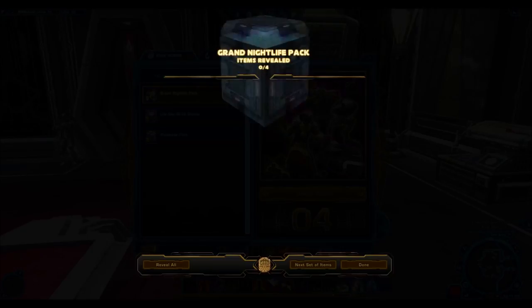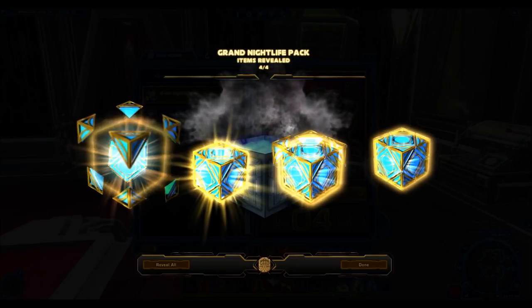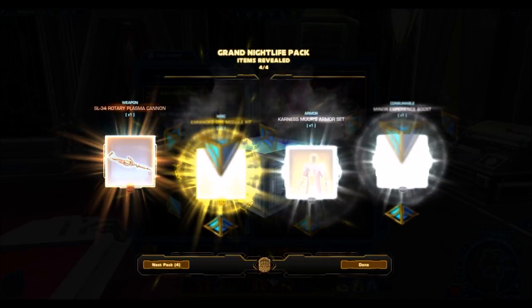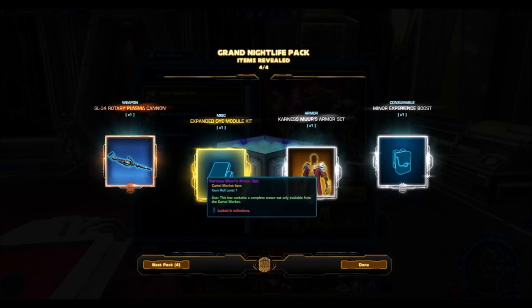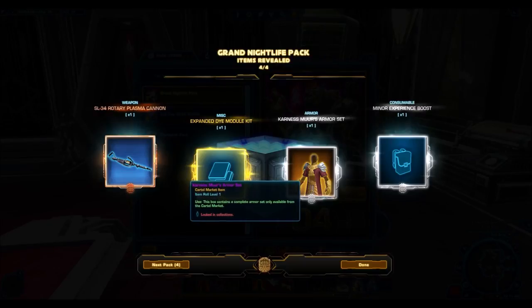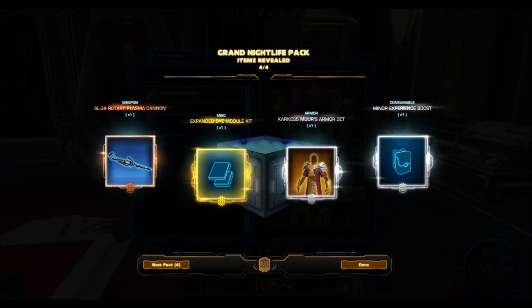So we'll open up a pack here. That's just going to be the expanded dye module. This is actually one that I've been wanting — the Karnas Moore armor set. Looks very nice. This is back in the day when they actually put some effort into silver armor sets and would bring back old KOTOR characters and give us their armor sets. This is really the golden days when we had some really nice stuff.